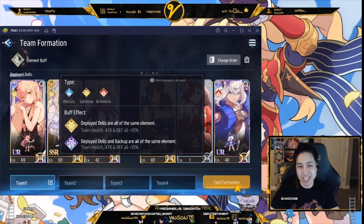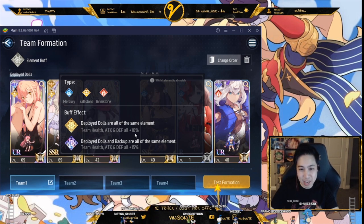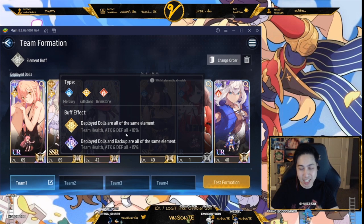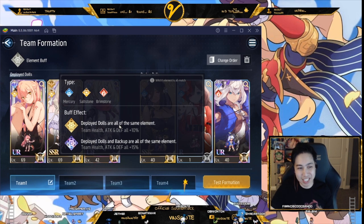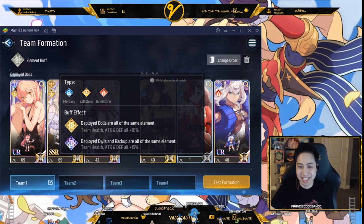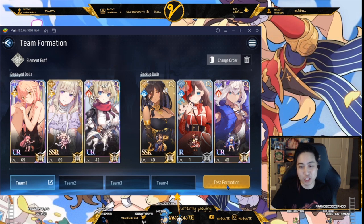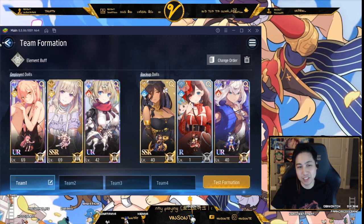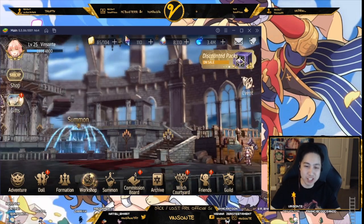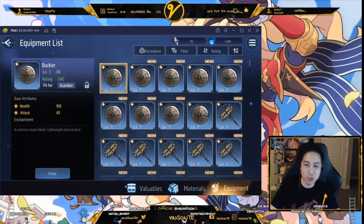Elemental buffs: if you have two dolls of the same element, you get a 10% bonus to health, attack, and defense. I'm using a rainbow team and doing okay, so don't be discouraged if you don't have matching elements. If your deployed dolls and backup dolls are the same element, you get 15% to all those stats. You can also test your formation on a dummy. The shop/equipment screen shows all your items — most of the time you don't need blue ones; use them to enhance or decompose.